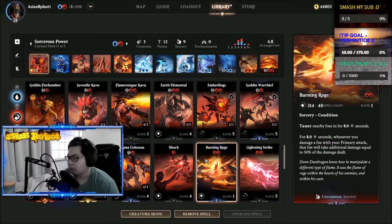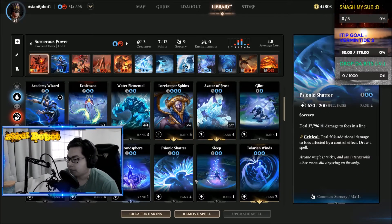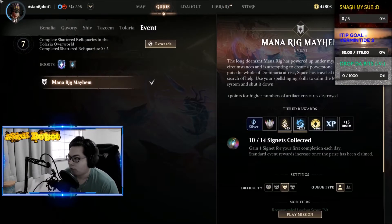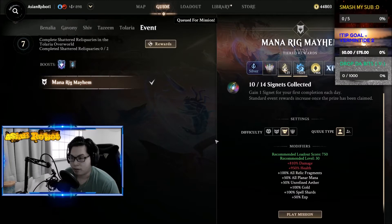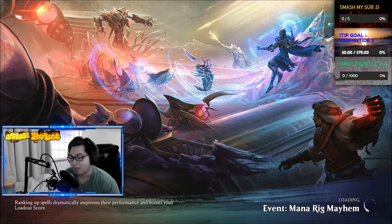That's what we've got. How this deck works is basically everything you do is going to summon additional creatures to help you do the monster mash. I'm going to show it in action. My character is only level 24 but has succeeded in expert solo for the Mana Rig, so we'll go in there to showcase how it works.